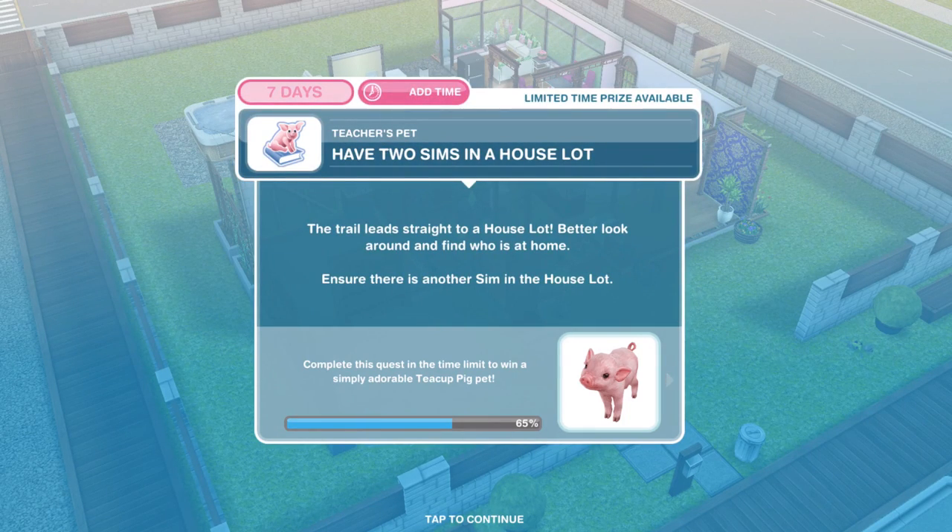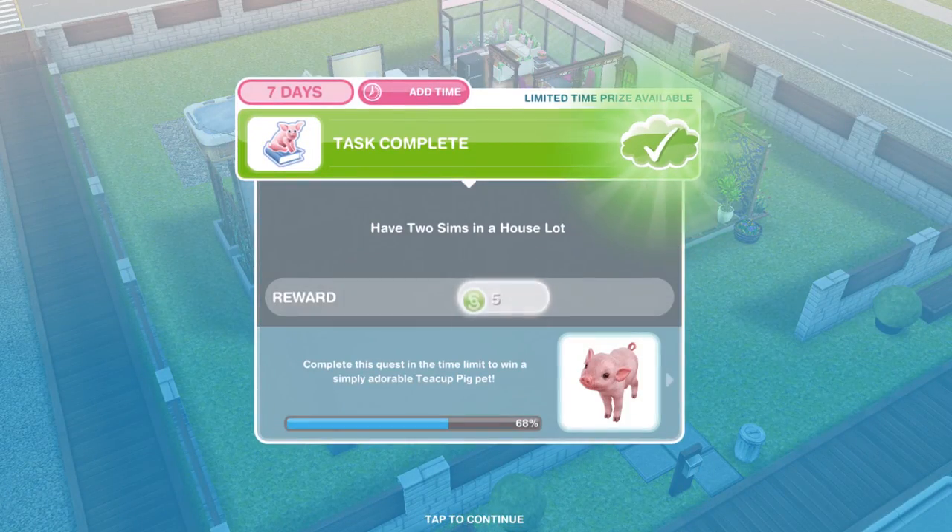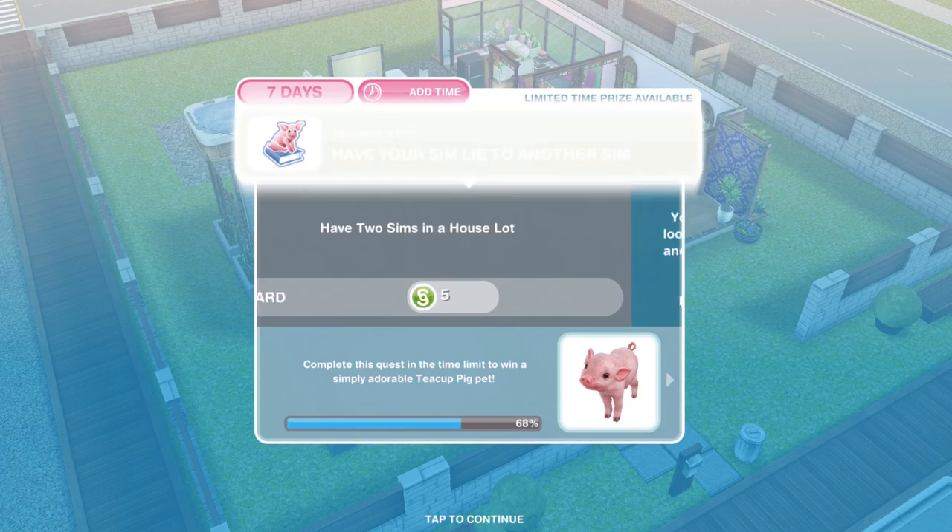Now we need to have two Sims in a house lot. The trail leads straight to a house lot — better look around and find out who's at home. Go into your Sim tracker and whistle someone over. If you already have another Sim there, it will automatically complete when your other Sim arrives.